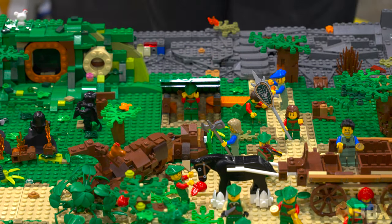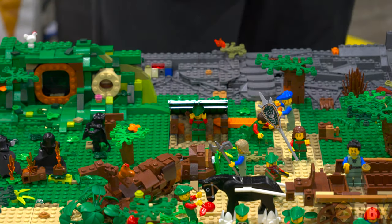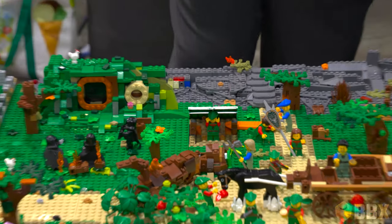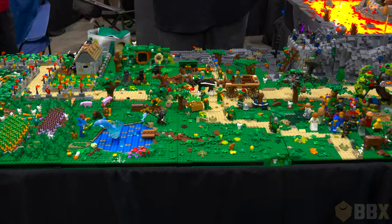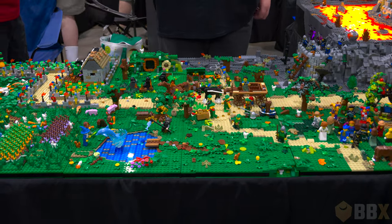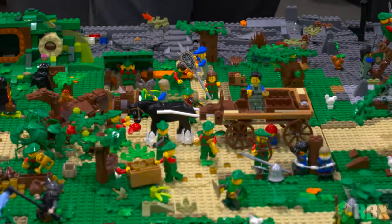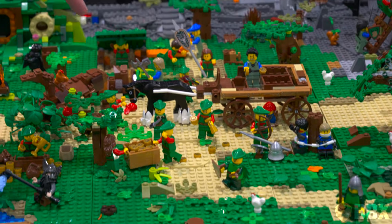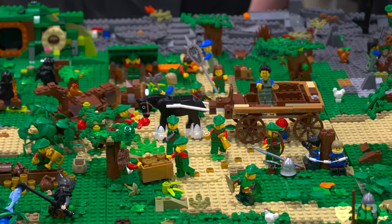Yes, there is actually a LEGO trench all the way under those tables — we can't show you but it does connect the other side of the realm. I would not like to have dug it — it's hard to dig through those bricks. Thank you very much for your Clydesdale contribution — that's a stunning horse. Are they robbing from the rich and giving to the people? They're robbing from whoever they see, giving to whoever they want.